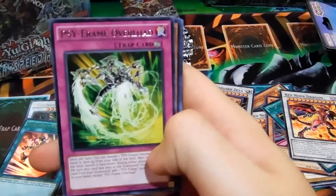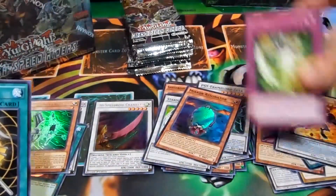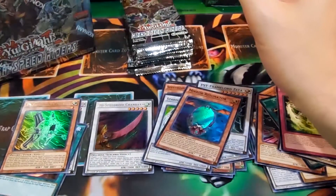Psy Frame Overload on ice — Cyframe Gear Beta, ultra rare! There are three ultra rares now, should have one more. And then one secret left.